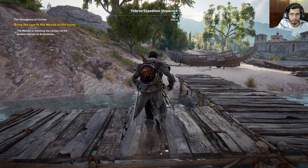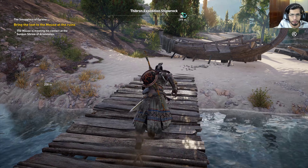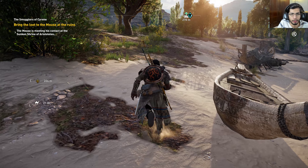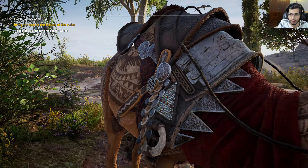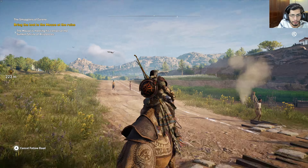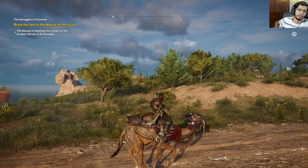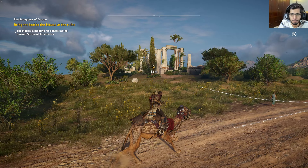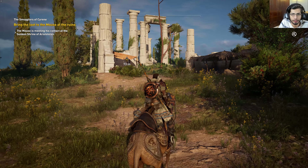Let's get out of here — can I fast travel? I can't. Alright, it's not that far anyway. Let me just call my legendary camel — the braided one with trimmed body hair. Let's head towards the objective now, nice and easy, I like it.